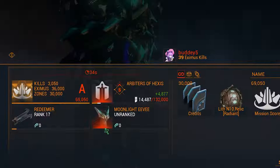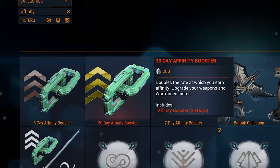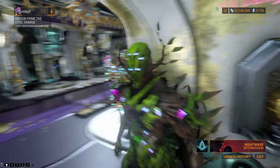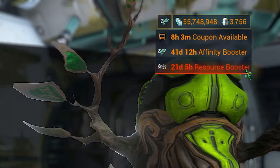Affinity boosters double affinity gained from all sources. Affinity boosters stack and are additive, but they only stack from additional sources of the booster. For example, if you buy a booster from the market, you will gain 3, 7, or 30 days of double XP. If you buy another 3, 7, or 30 day affinity booster, it will add those days together, getting 6 to 60 days of double XP. Getting any affinity booster through the game will add those days together.